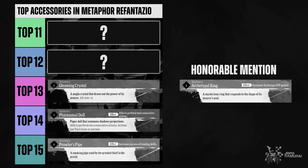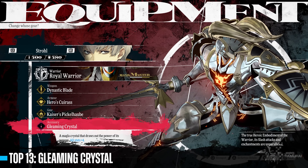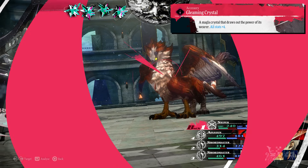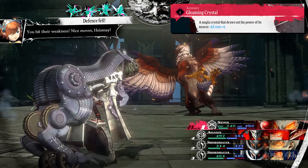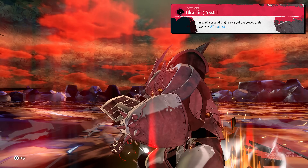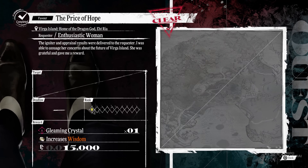The Gleaming Crystal increases the bearer's stats by 4. It may not look like a lot at first glance, but I've used this ring a lot especially during mid-game. The +4 stats can provide value by improving all stats for a certain build's effectiveness. The agility stat also determines who takes their turn first, and this ring can help increase your agility while improving other stats to help you manipulate your turns. You can get this accessory by completing the Price of Hope sidequest in Virga Island.